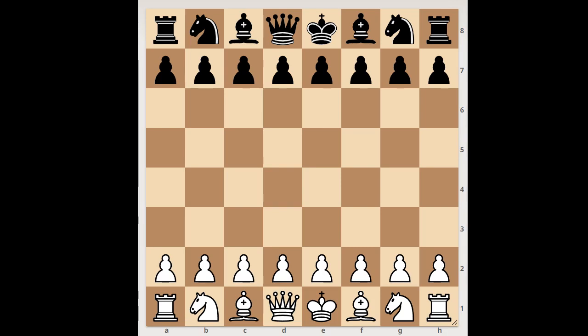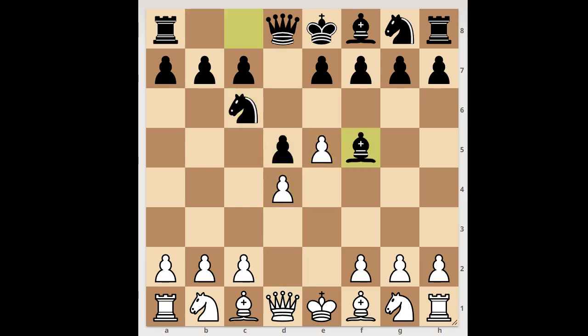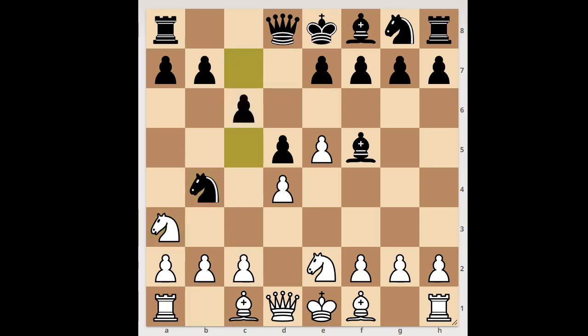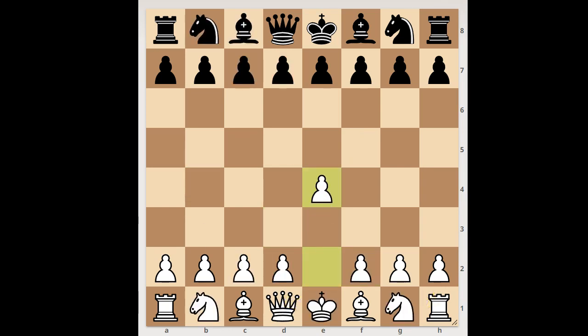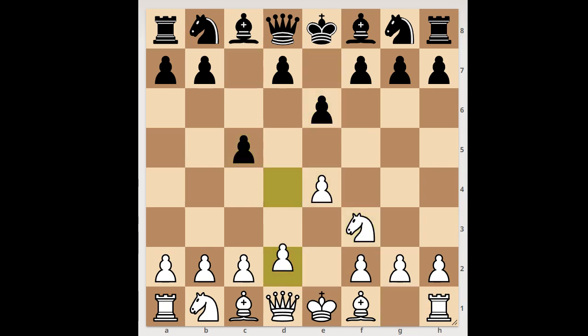Next game — and perhaps we should see some games where the player with the black pieces wins. e4, knight to c6, d4, d5, e5, bishop to f5. White played knight to e2 — perhaps c3 should have been considered. Knight to b4, threatening to take on c2, knight to a3, c5, c3 kicking the knight back. Black played a move and white resigned. The move is knight to d3 check. White resigned in view of king to d2, knight takes on f2.